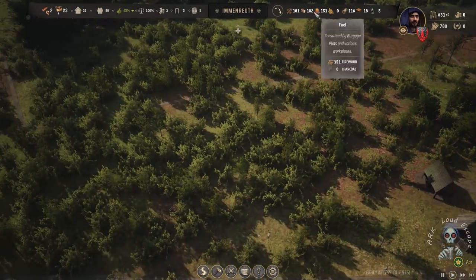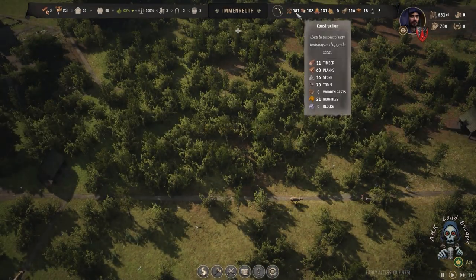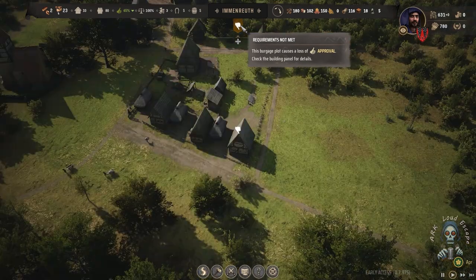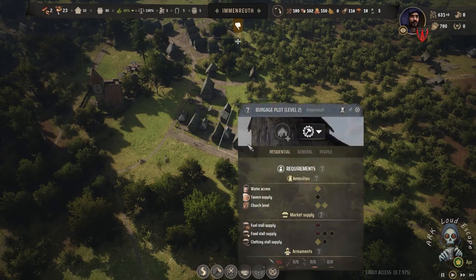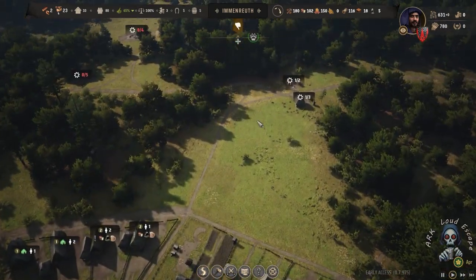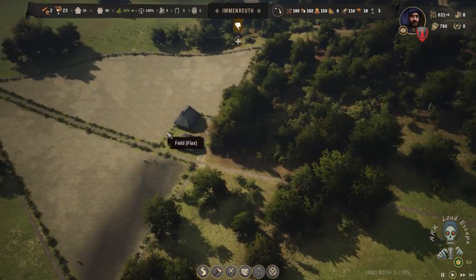We have a good amount of food and a good amount of firewood, but we also have really bad transportation and logistics. Our system needs more than that.